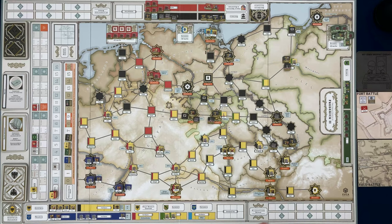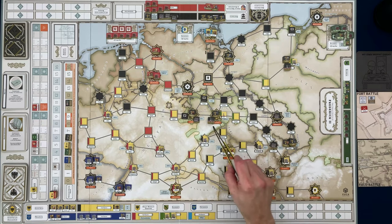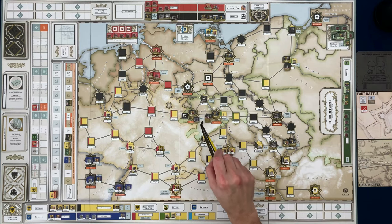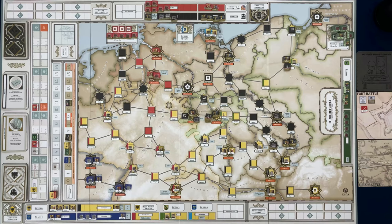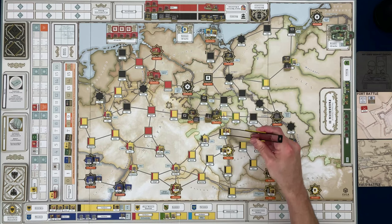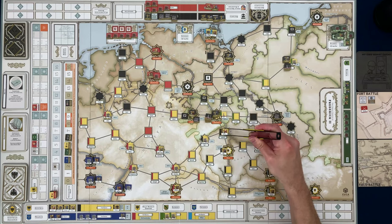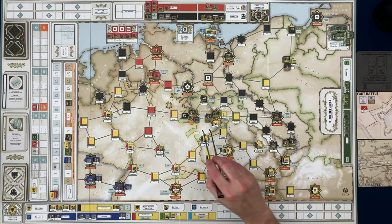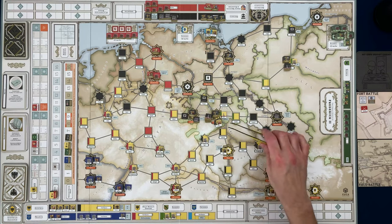I'm going to spend both of those action points and march into Dresden to try to stop the siege that is going on. I'm paying one action point to move one space and an additional point to move on into Dresden. Brown has marched his troops north to relieve that siege going on in Dresden.